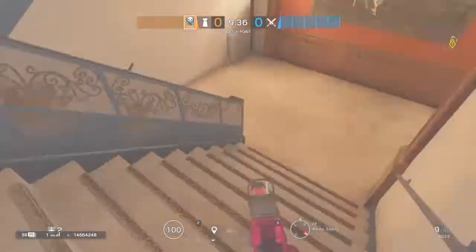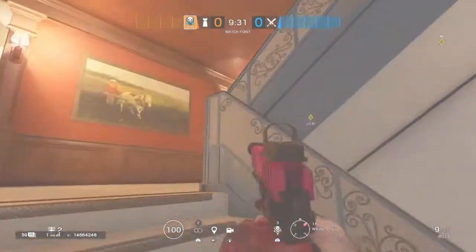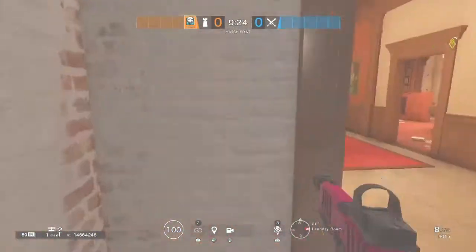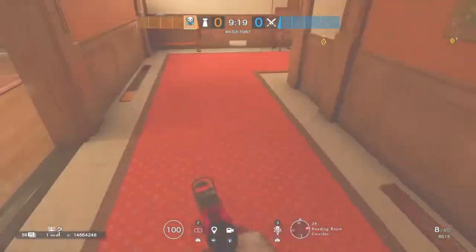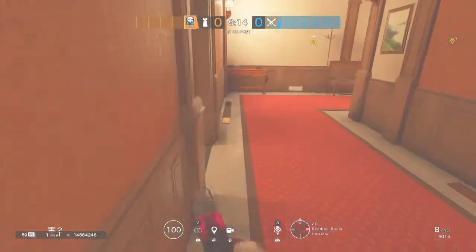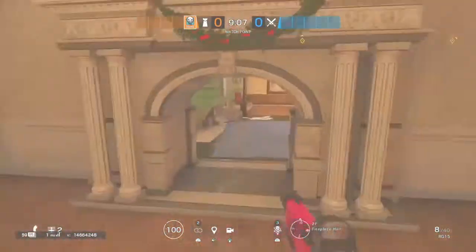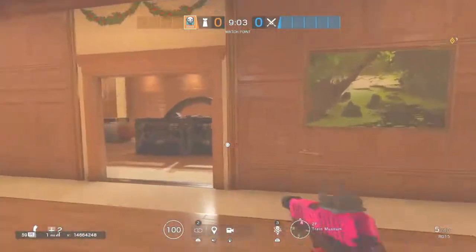You've got White Stairs, Mid or Top — there are different levels: Top, White, Bottom White. Here we have Laundry, you have Reading or Library, you have Z Corridor — some people call this Red 90 due to the red carpet, but many people call it Z due to the Z nature of the corridor.